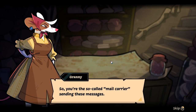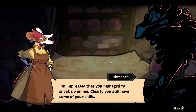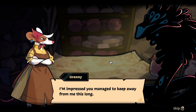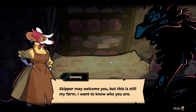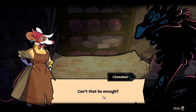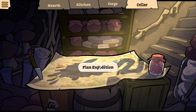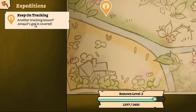So you're the so-called merit mail carrier sending these messages. I didn't see you there — I'm impressed you managed to sneak up on me, clearly you still have some of your skills. I'm impressed you managed to keep away from me this long, which means you have skills of your own and I'd rather learn them now. Skipper may welcome you but this is still my farm — I want to know who you are. You know my name, you know how to refer to me, you know what I do. Can't that be enough? I don't trust so easily — neither do I.